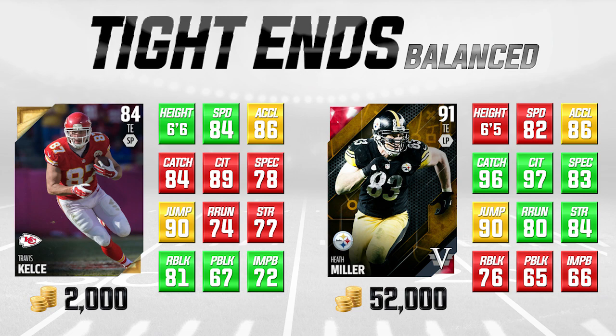Travis Kelce has 89 catching traffic, 84 catching, 84 speed, 86 acceleration, is six foot six with 90 jumping — a really solid receiving tight end. He also has great run blocking attributes. For the budget side, Kelce is probably the direction I would go because he's solid at everything. The one thing I don't love is his 74 route running, but he's a bit faster than most tight ends in his price range. For a 50,000 coin difference, try Travis Kelce first, then upgrade to Heath Miller or Gronkowski as you accumulate more coins.